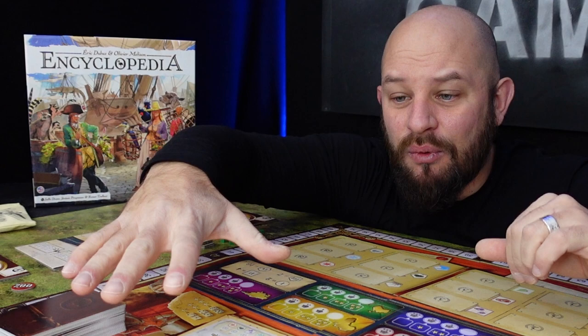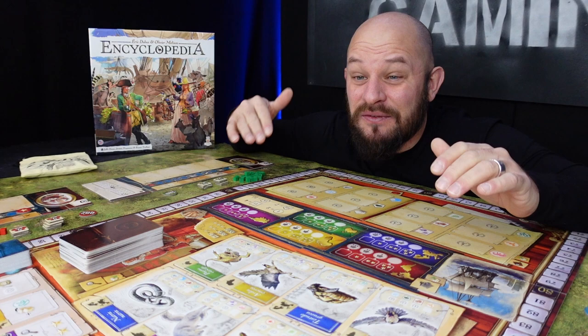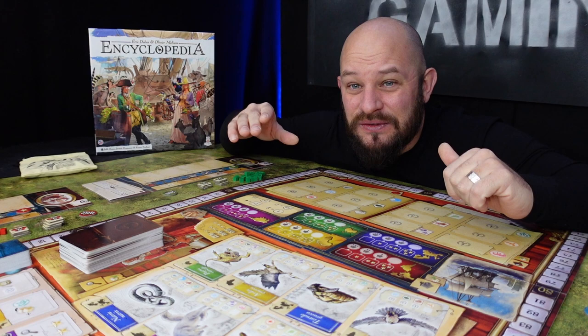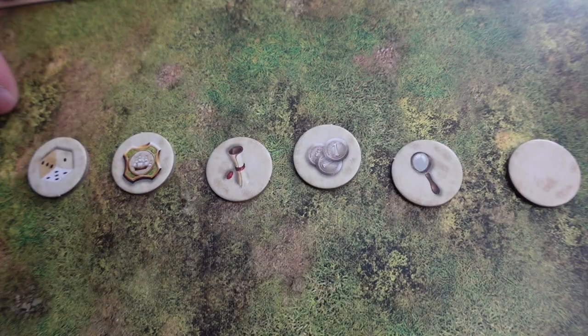Before we get to place out the dice, we need to refill the board with animal cards and also the expert cards. This is not done during the first round because we have just filled it up, but at the start of every other round from now on we will need to do this. Then each round starts by us taking the first token on the round track, flipping it around, and resolving that bonus immediately.